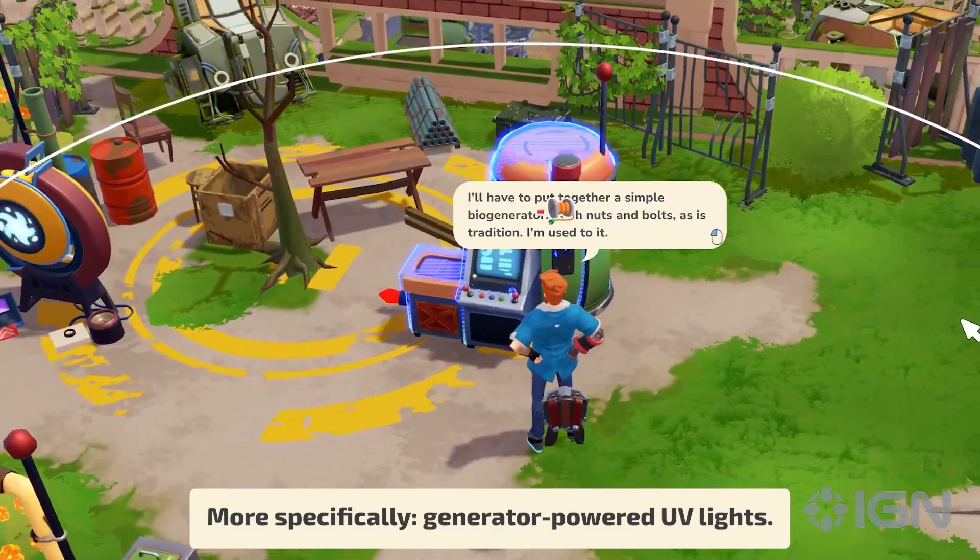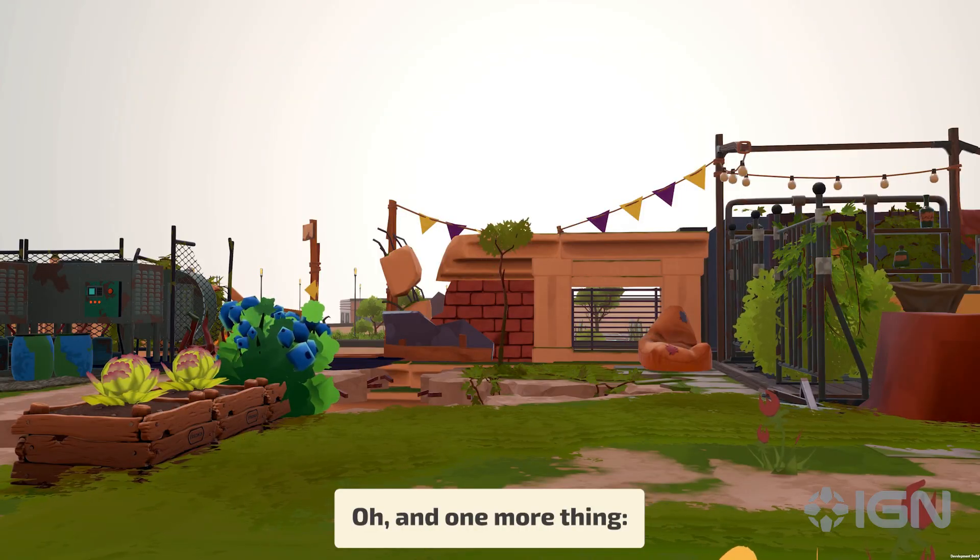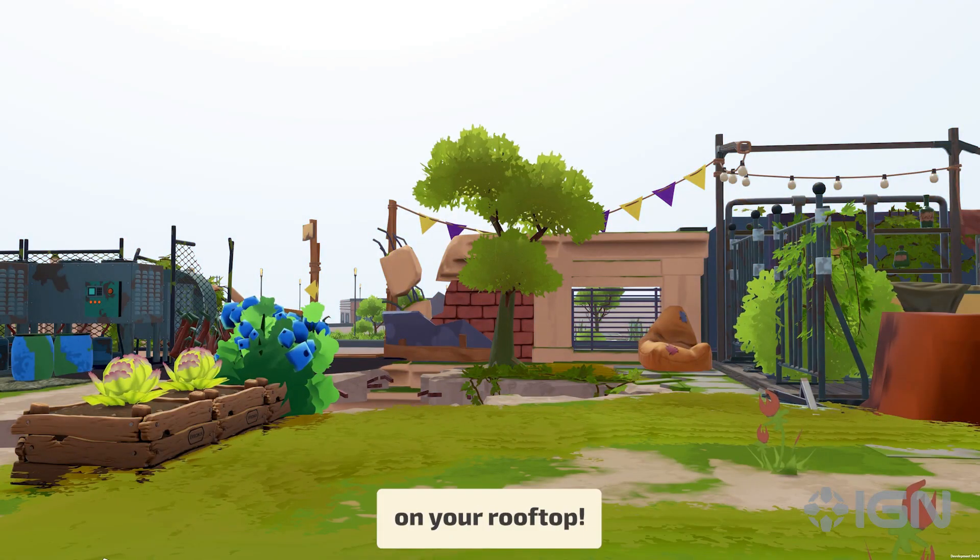More specifically, generator-powered UV lights. Oh, and one more thing — you'll also be able to plant trees on your rooftop.